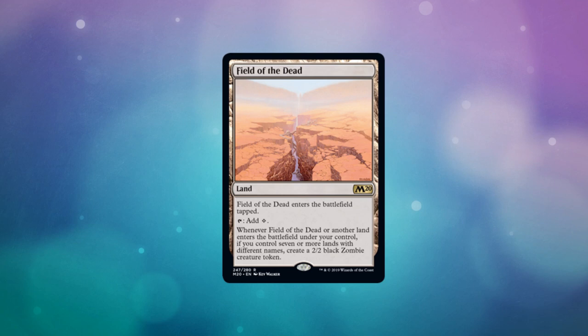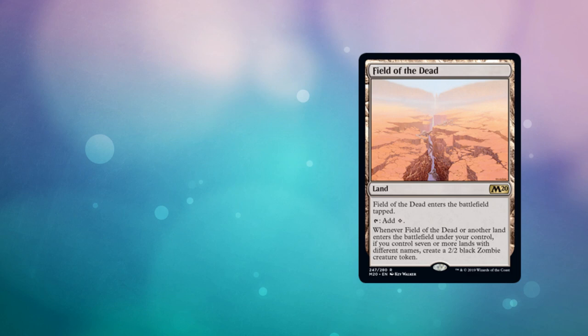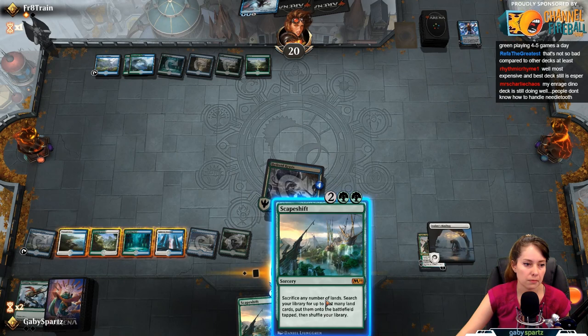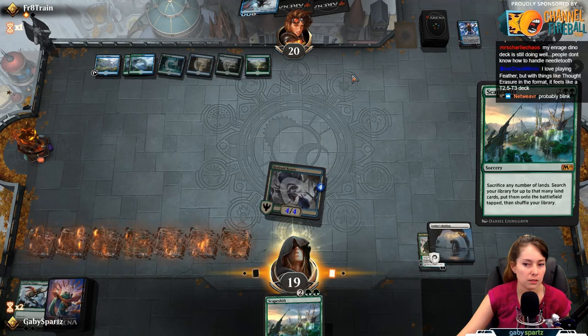Our next combo is not actually janky at all — it's probably one of the best standard decks right now. It is created by the printing of Field of the Dead. Field of the Dead is a land that comes into play tapped, adds colorless mana, and if you control seven or more lands with different names you create a 2/2 black zombie creature token. You pair it with Scapeshift — a modern staple. You sacrifice any number of lands, search your library for up to that many land cards, and put them into play tapped. So as long as you have at least seven lands, you sacrifice all of them, get a Field of the Dead and six other differently named lands, and they all see each other — you make seven zombies immediately.